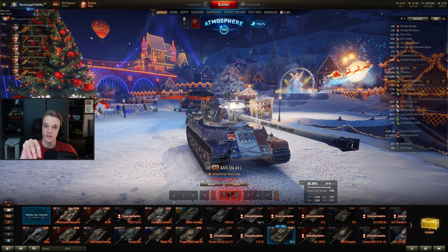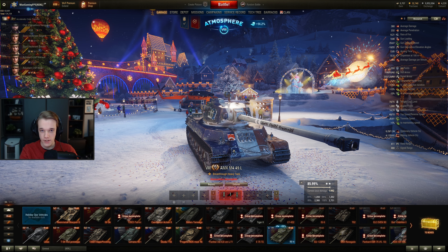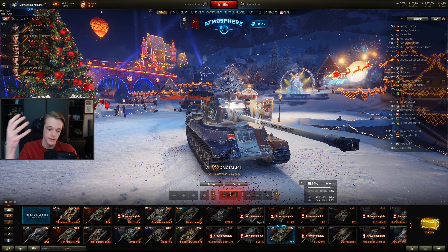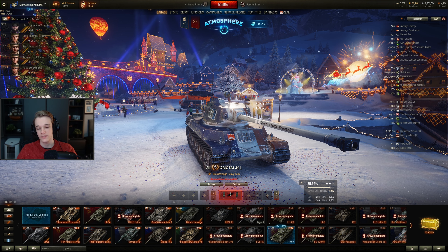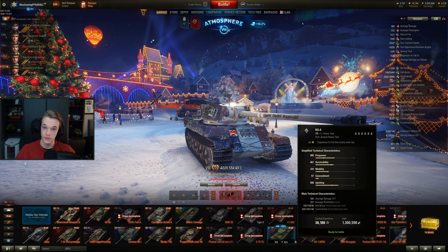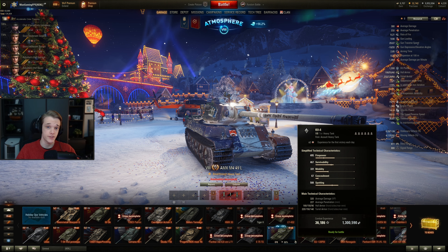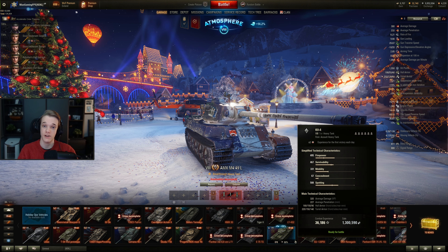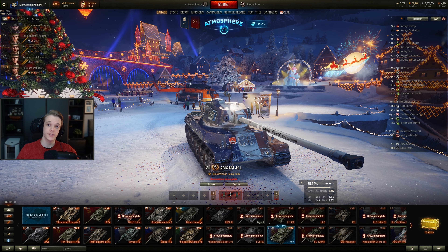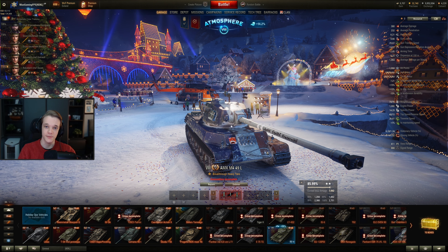The 50 TP was really good when it first came out, but now it just lacks penetration and flexibility. That frontal section will annoy you so much when you try to go over a ridgeline and need to angle — it's so weird. My opinion is to skip this, but if you want it then go either optics, rammer, V-stab or vents, rammer, V-stab. Hopefully you enjoyed, and I'll see you all tomorrow for the next one.